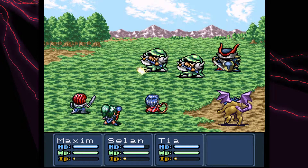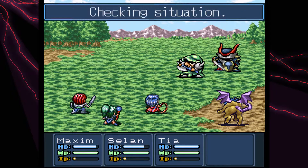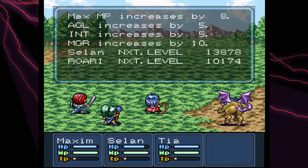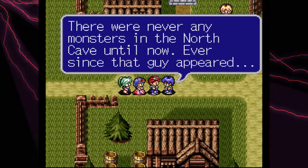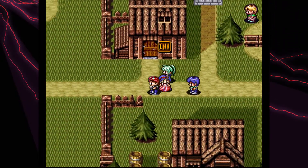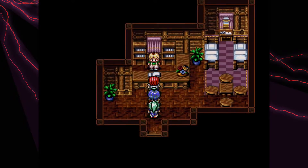Let's get rid of these guys real quick — hopefully quick. Not so quick. Die would you. There we go. Alright, Merix. There were never any monsters in a cave until now. Babe on each side — the usual. NPCs say the weirdest things sometimes.